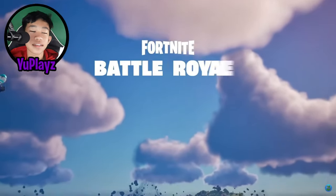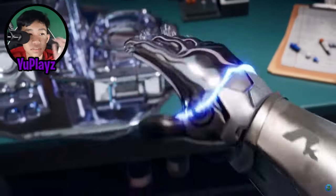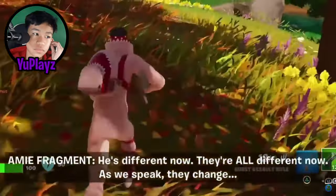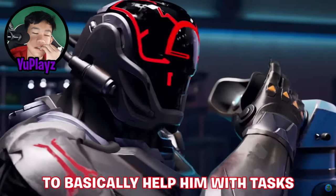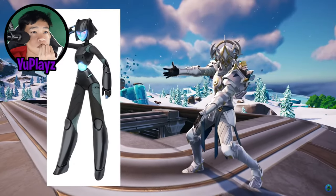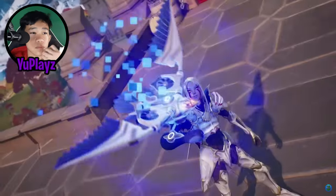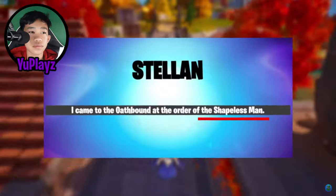For our next skin, correlating to the storyline currently being set up in Chapter 4 — where the Seven have been consumed by chrome — we may finally be seeing Amy. Amy is a robot that the scientists constructed to help, and considering people have found what she looks like on Fortnite surveys, it wouldn't surprise me if she is a Chapter 4 Season 2 battle pass skin.